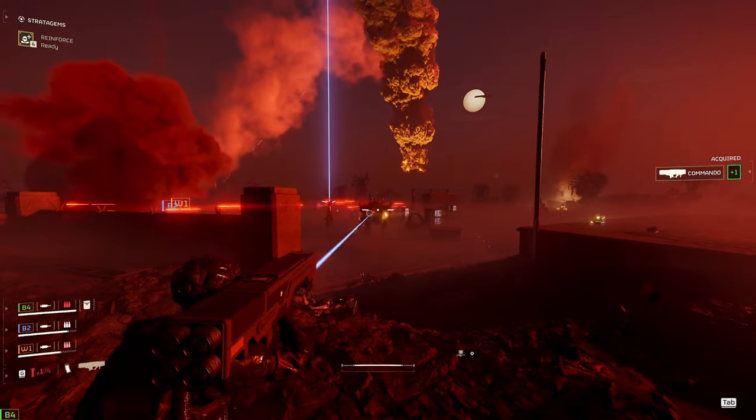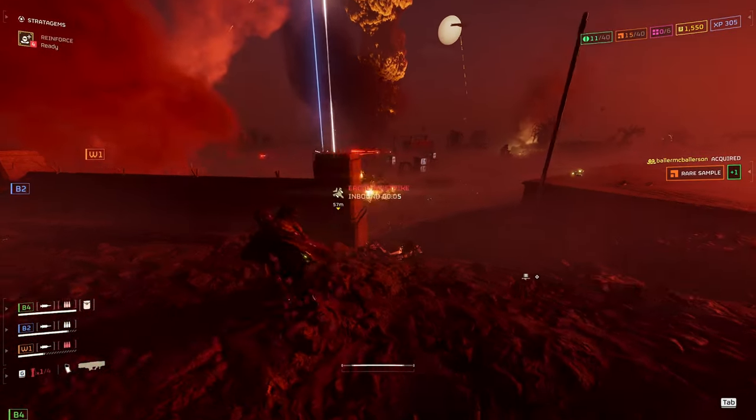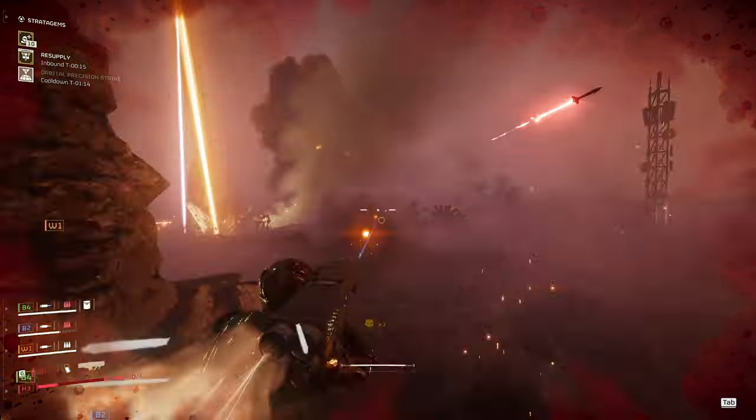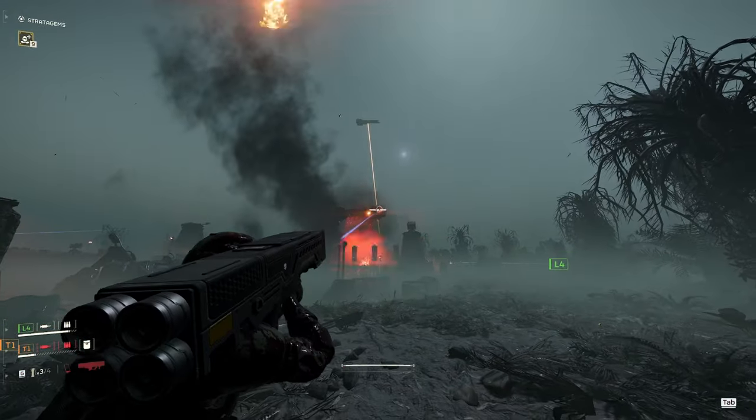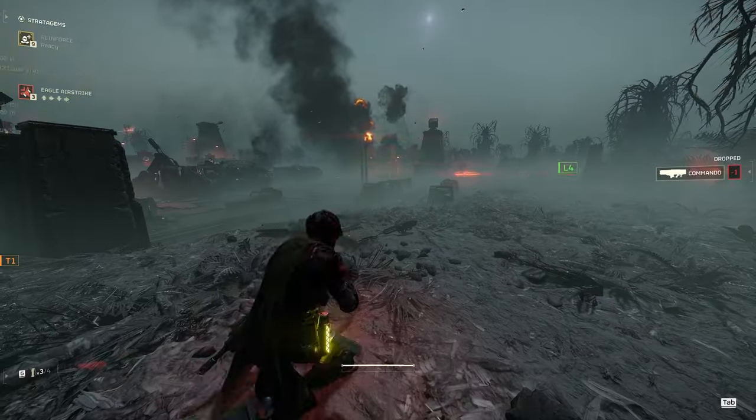Moving on to Hulks, you can one-shot them if you hit them in the faceplate. Otherwise it's two shots to the weak spot in their back, or just three shots anywhere on their body. So even if you miss the faceplate you can just mag dump and take them down.